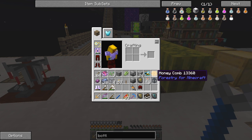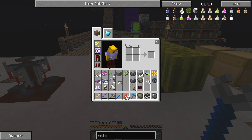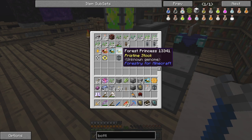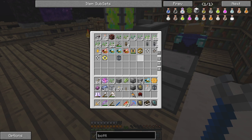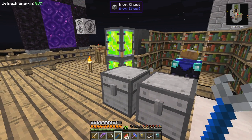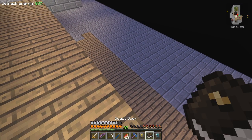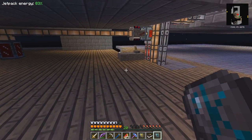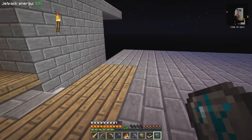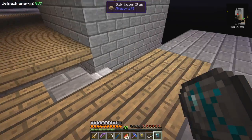I had some materials in there — some pulverized obsidian and some lead ingots — because I was making some hardened glass, and the hardened glass I was then using to make some item ducts, not opaque, just the see-through ones. I wanted to move the sludge boiler down a level. I moved it down and made another little bit of level there, so I'm not affected by it as much now.